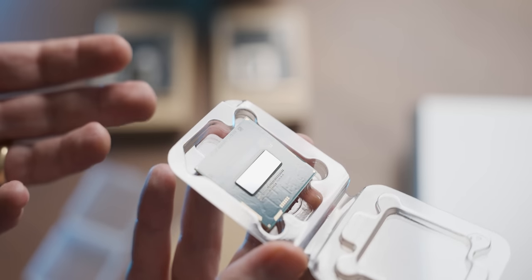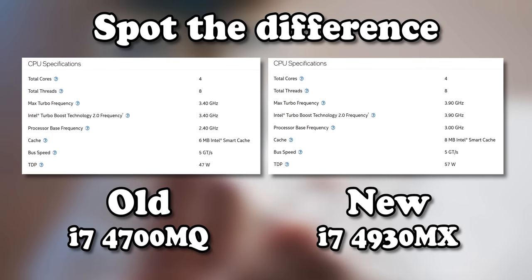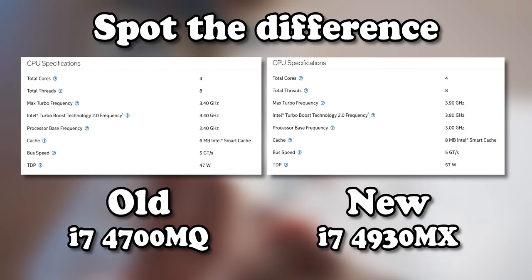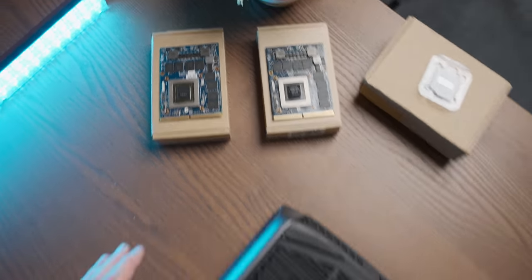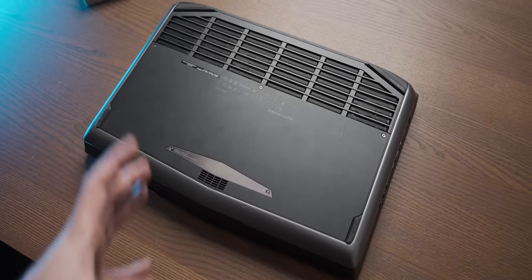Unfortunately the CPU is a lot less exciting — it's just another quad core that's slightly higher clocked and may have a little bit more cache. So now that we've got our upgrades ready, it's time to tear down our big ass Alienware laptop and inject the steroids straight into its heart.